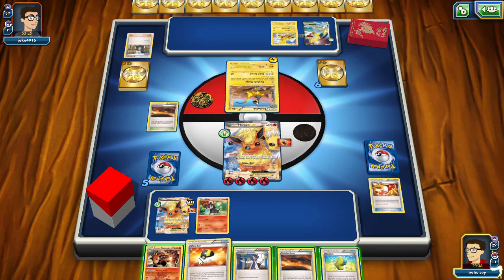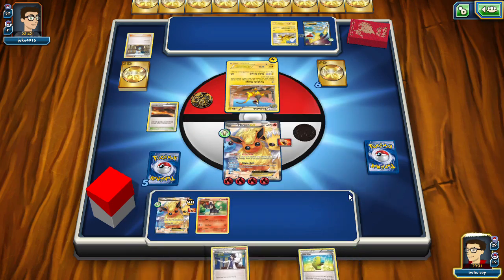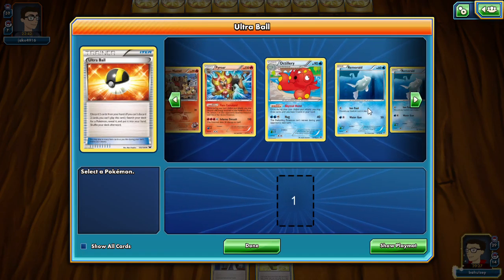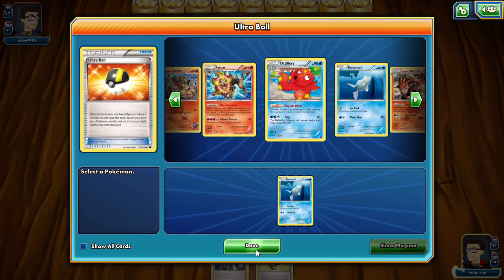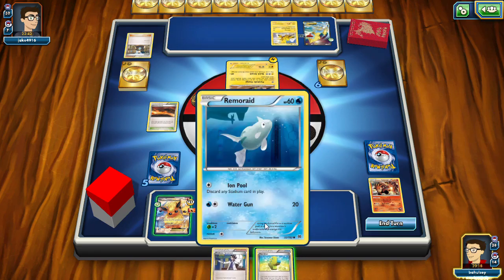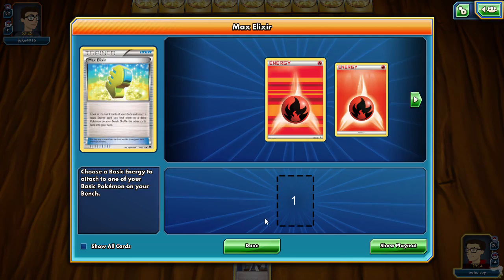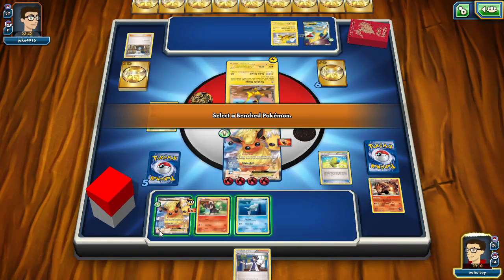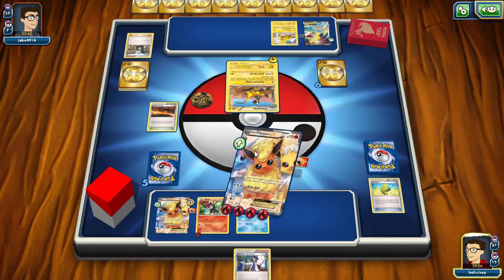We're going to discard the Camera Up, which is unfortunate, but we're fine because we do know we have the Super Rod in the deck. We're actually going to pick up the Remoraid — get us some draw support going. Not that we really need it at this point, but it never hurts to be safe. We will Max Elixir — we did draw a fire energy. We'll attach it to Litleo because we can just move it over to Flareon if we need to. And we will attack for the knockout.